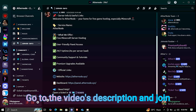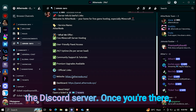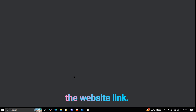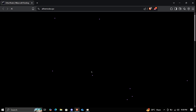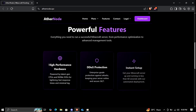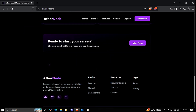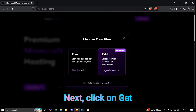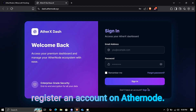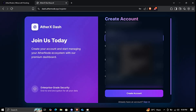Go to the video's description and join the Discord server. Once you're there, find the server info channel and click on the website link. Next, click on Get Started and choose the free plan. Now register an account on Athernode.